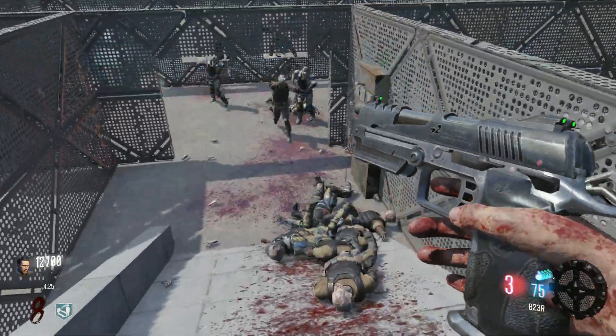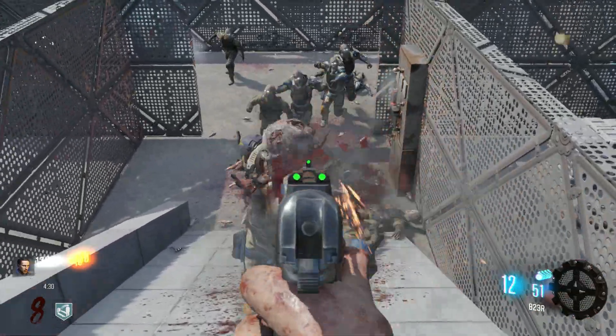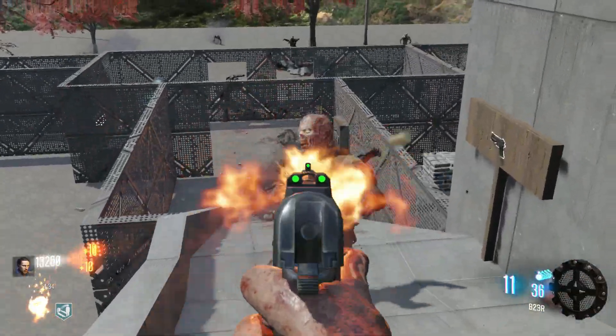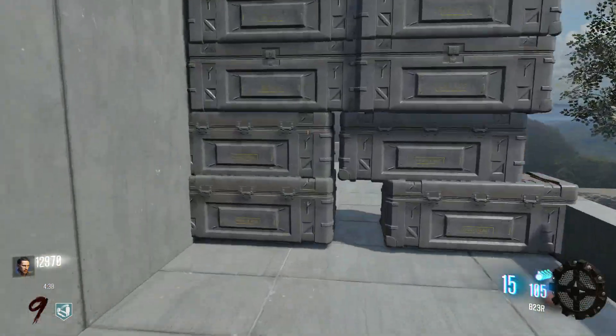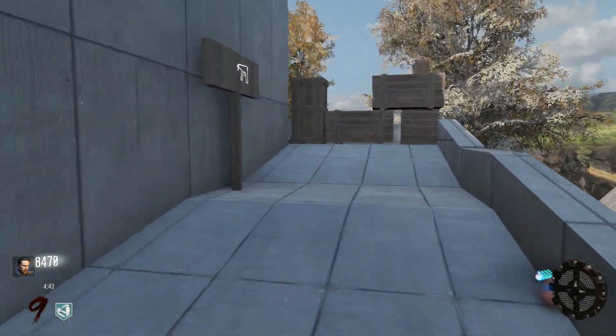The B23R is not that good anymore — it takes at least two bursts to kill the zombies depending on where you hit them. We need to move up now. We can just grab more B23R ammo. We're moving up. We got Deadshot — I'm gonna buy that because I'm gonna buy every single perk. We got a Scorpion here.